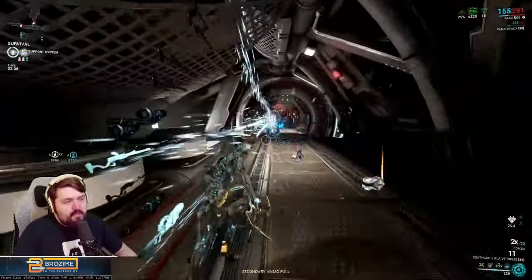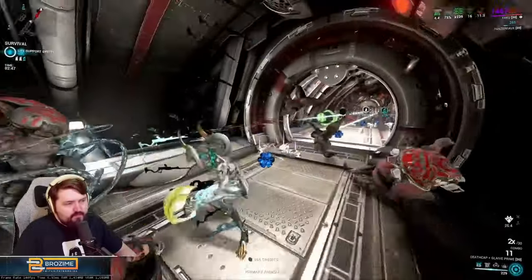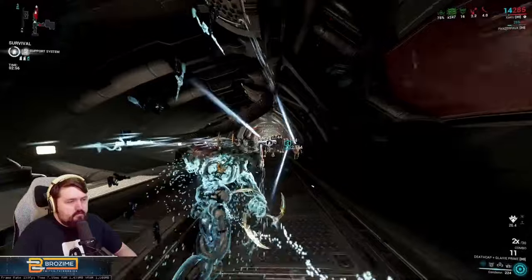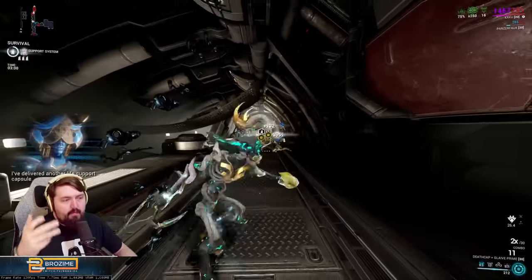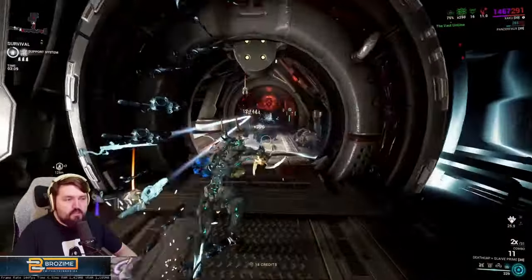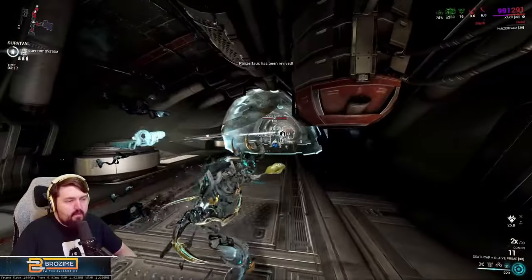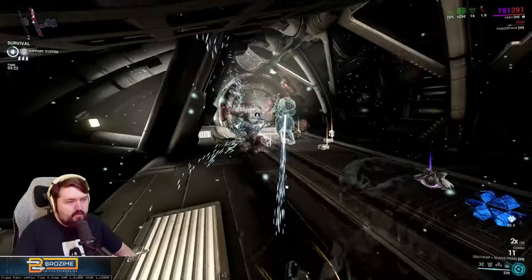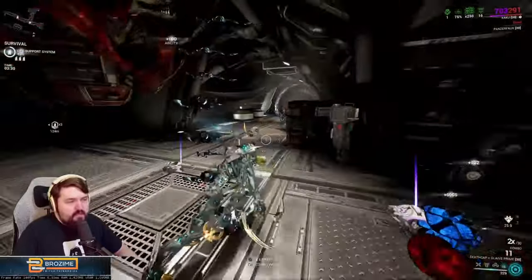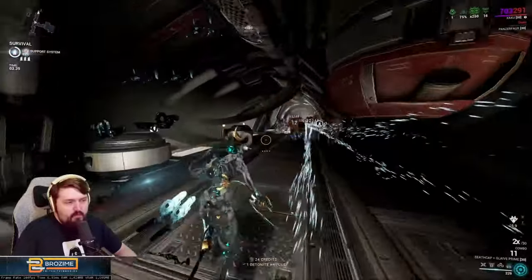Worth mentioning, especially for Circuit: your guns have a static level when spawned in — they're the level of the enemies you took them from. In Circuit, as enemy levels rise by a couple hundred levels, that's a very significant damage increase. So you want to actually turn off your four between rounds in Circuit and let your guns dissipate so you can get new guns from much higher level enemies. At certain breakpoints — like going from level 1500 to 2000 — you'll still want to grab new guns for efficiency.